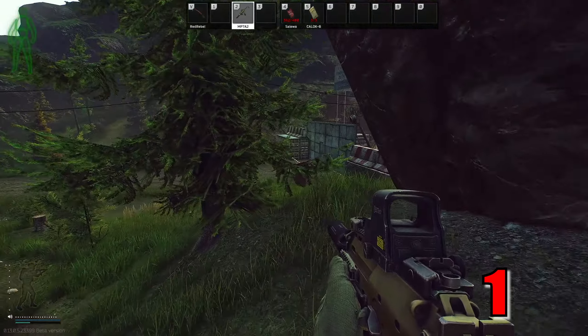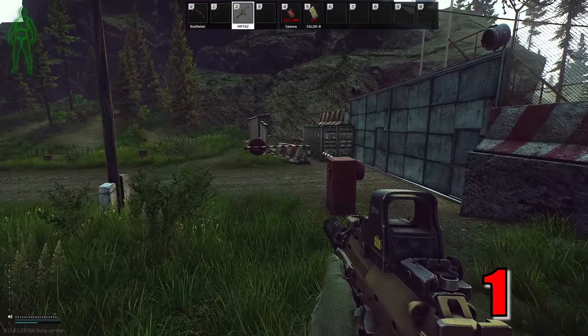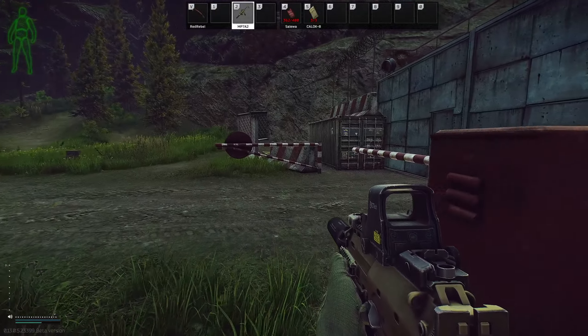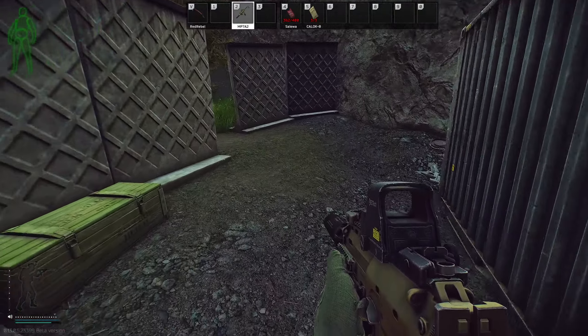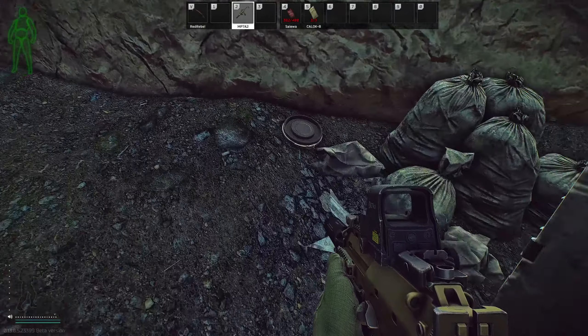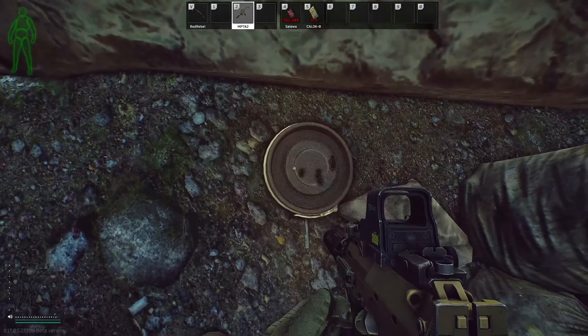With my spawn, the first stash I'm going to is right by one of the extracts — this is North UN Roadblock. You do spawn at the other side of the map around outskirts, so this can be a great way to get extracts. I've never really had any PvP combat around here, so it's usually a very safe place to go. All you do is go to where the gate is — there's a loot box as well as a hidden stash right by the container.